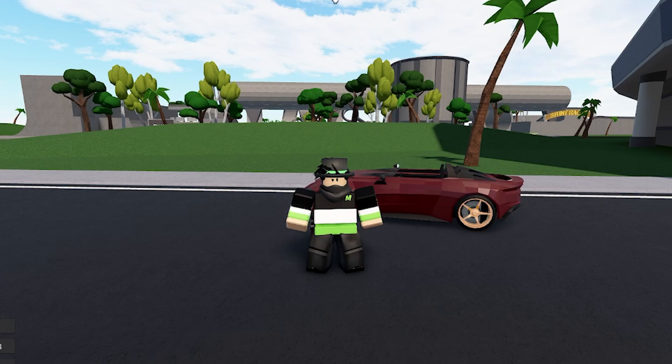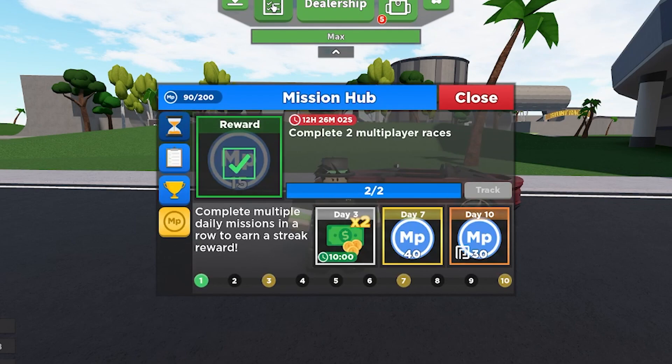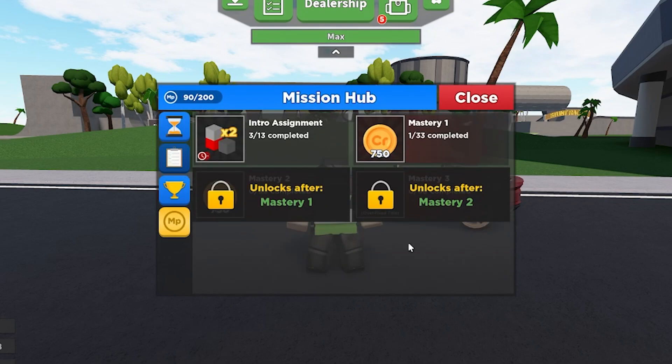Next up, we're going to check out the Mastery. The dropdown is in the checkboard, in the checkboard again, and here we go. Right now it's a bit bugged — it's not showing everything. I have all the cars, but I'll kind of show you some of the missions you all have to do.